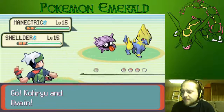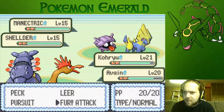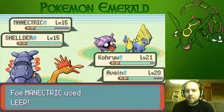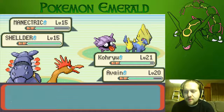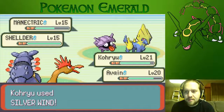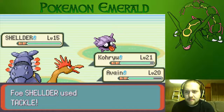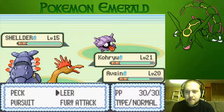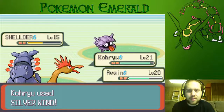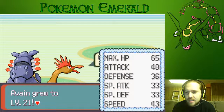Avian is not staying on this thing. Look who it is — it's a Manectric. We could body this thing. Static? No. Silver Wind should take it out, and look at that — as predicted, the Manectric goes down. It does carry Aurora Beam early on, learning it around level 11, but Silver Wind with the greatest of ease takes it out. Comix is now level 22 — everybody is leveling up together.